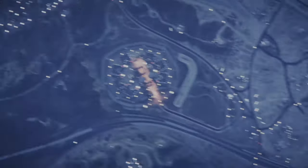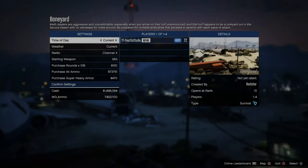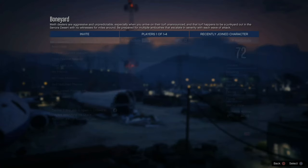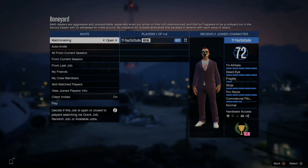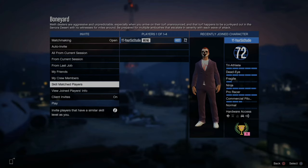You don't have to have someone else be the host and decide all the settings — this way you'll always get it. On the left side of the screen you can adjust your settings: you have options to auto invite people, keep matchmaking open or closed, invite from current session, from last job, your friends list, your crews, match players by skill, and more.